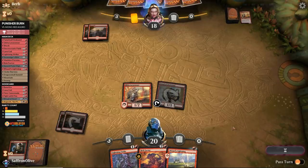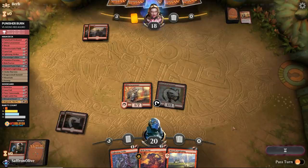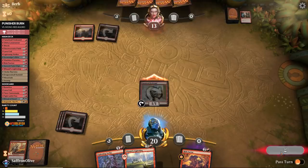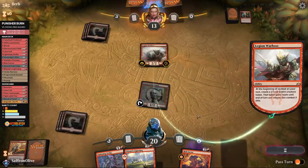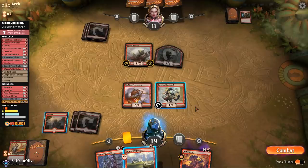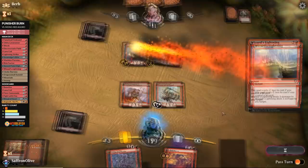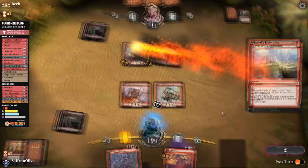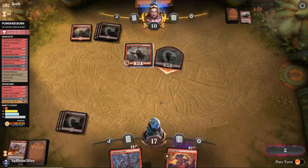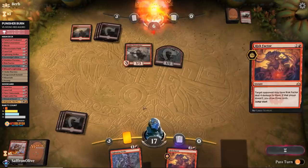Mountain for our opponent who passes. Play the Mountain and Risk Factor — see what our opponent does, also pumps our Lava Runner. Opponent takes the damage, so we go attacking, hit our opponent down to 13. Opponent plays Legion Warboss, gonna start making some tokens. Play Pyromancer — opponent down to 11 — then Wizard's Lightning the Warboss. Go attacking, opponent down to 10. Chain Whirler for our opponent — that's a good one. Risk Factor, and opponent takes it to six. We're a burn spell away!